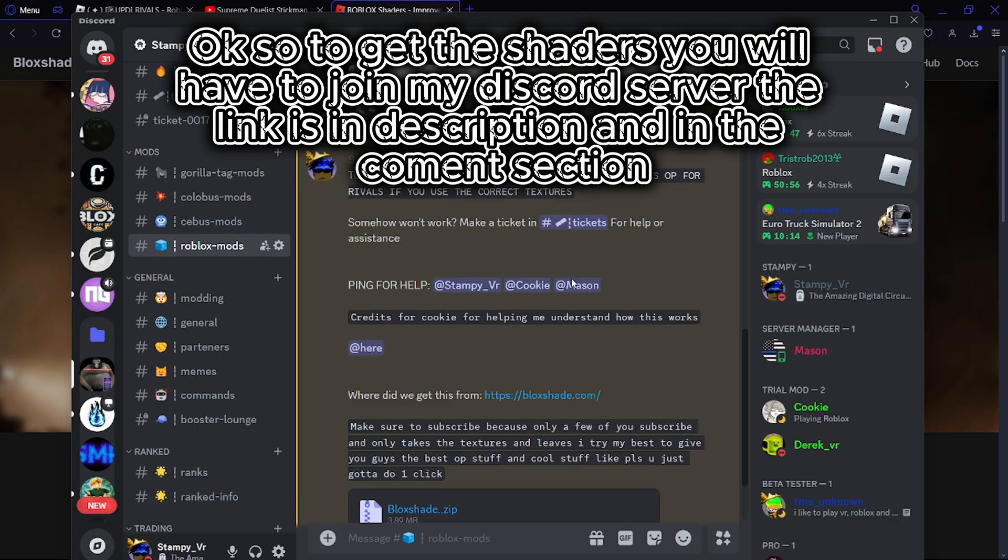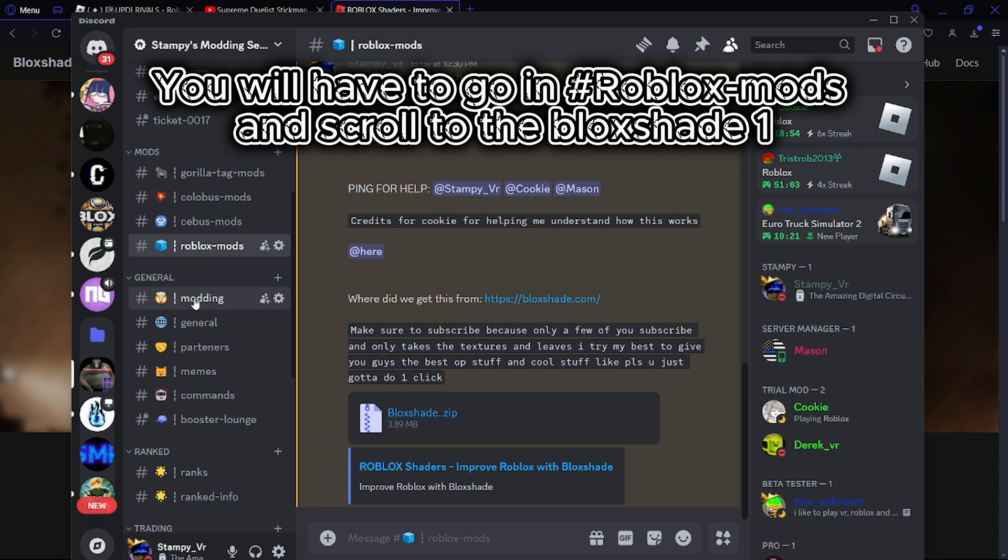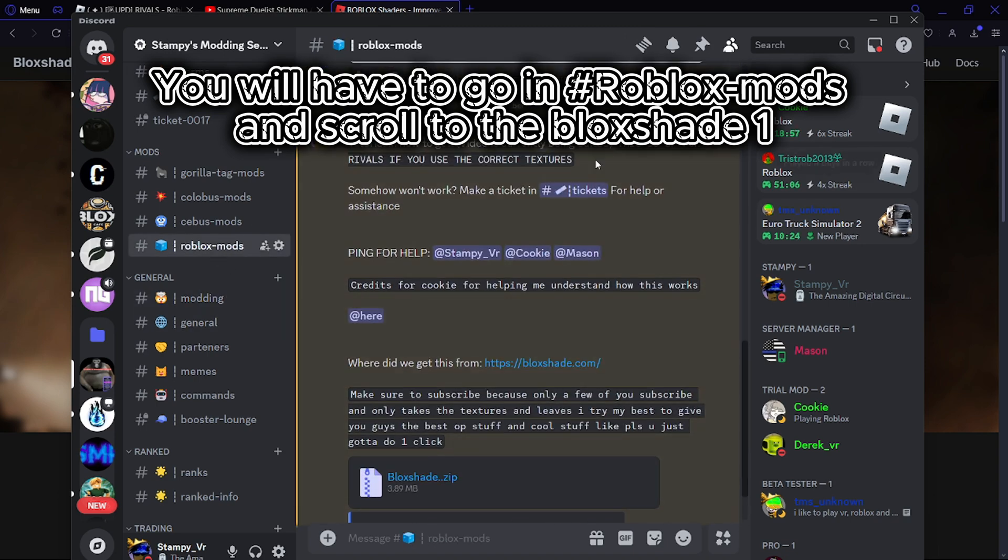So to get the shaders you will have to join my Discord server — the link is in the description and in the comment section. You will have to go into the hash Roblox mods channel and scroll to the Block Shade 1.